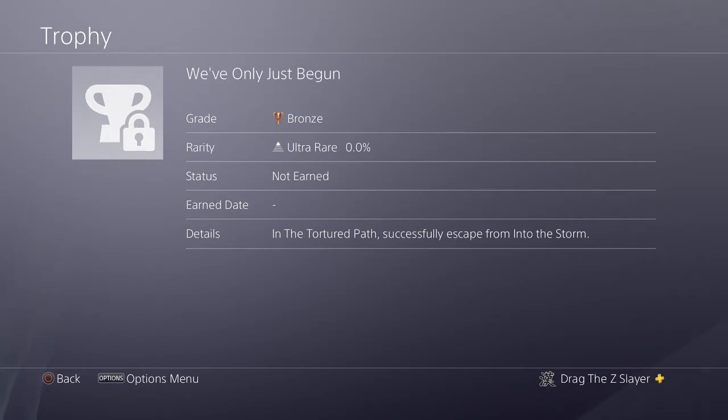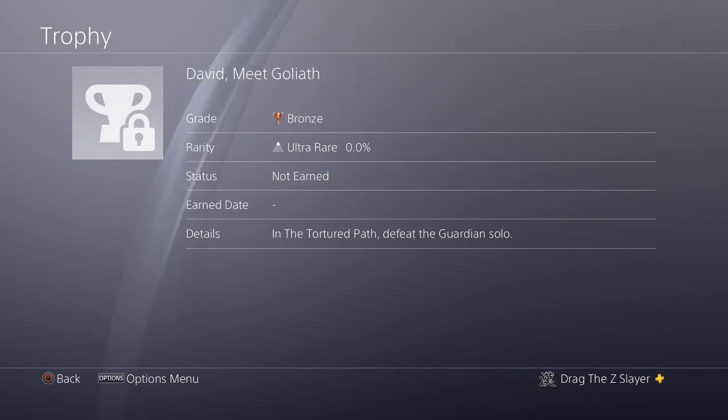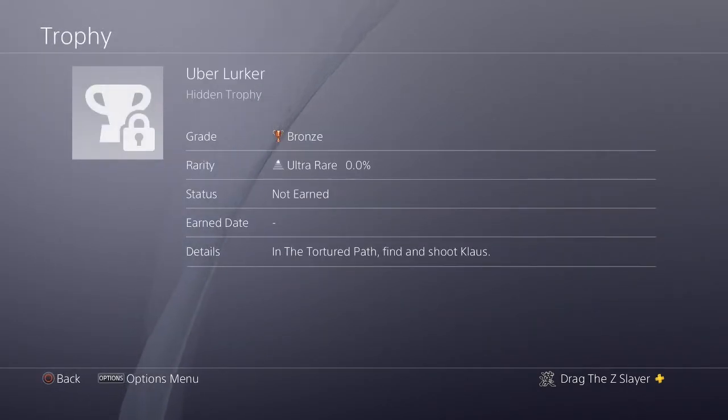David, Meet Goliath: in The Tortured Path, defeat the Guardian in Solo. Ooh, okay, so that might be the boss. Uber Lurker: in The Tortured Path — what the fuck — find and shoot Klaus. Klaus is alive? What?